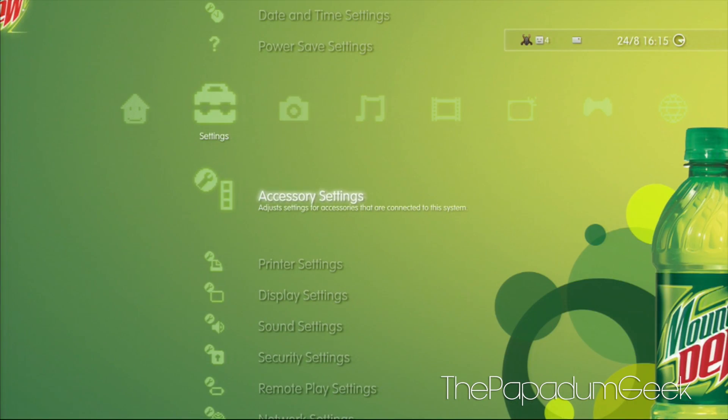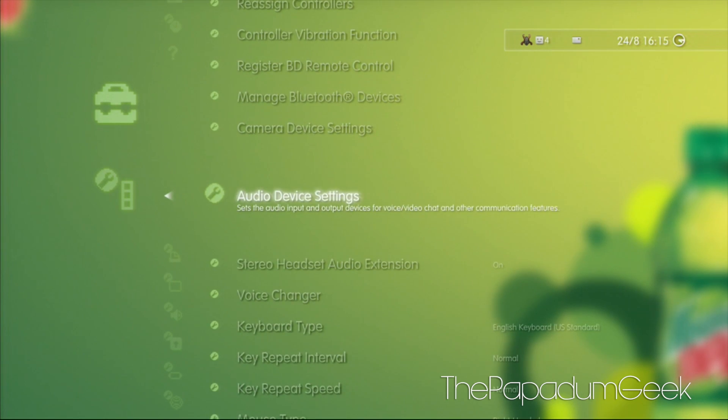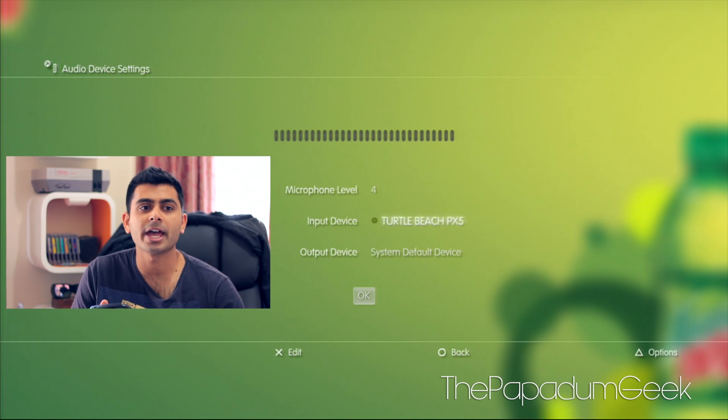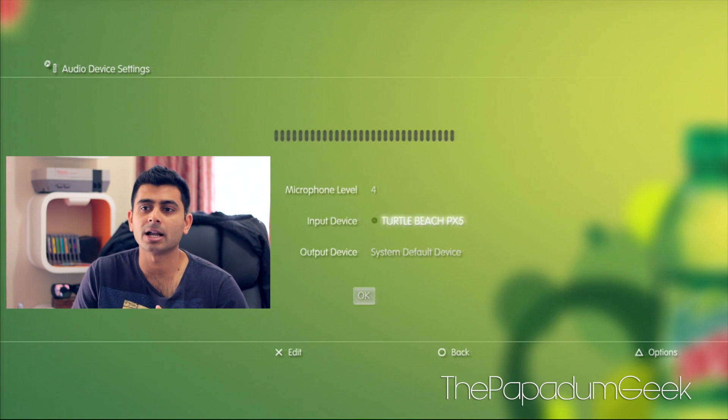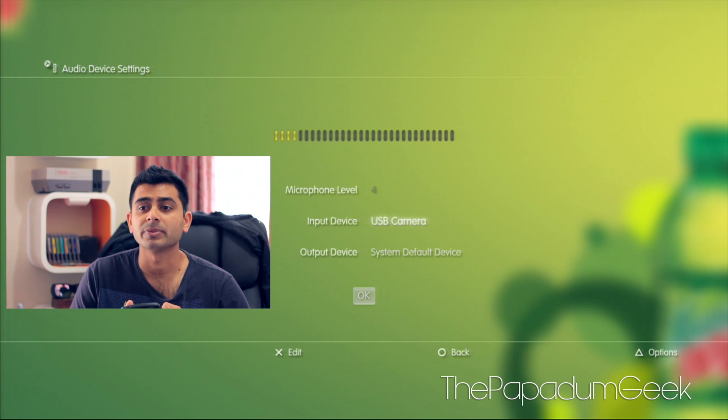So as you can see here, we're on the PS3 and what you want to do is go down to your settings, go down to accessory settings, and then from accessory settings go down to audio device settings. Now in audio device settings, what you want to do is set your input device. If you have headphones or an external microphone, just set it up. For instance, I'm going to set it up as my USB camera - the EyeToy - so we can get some good feedback because I don't have my headsets turned on at the moment.